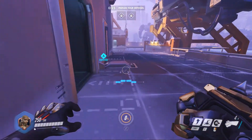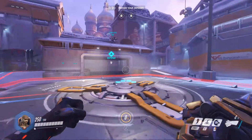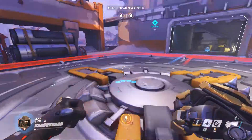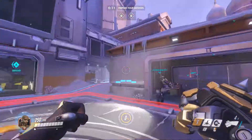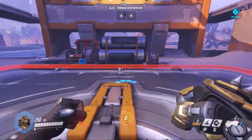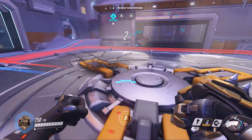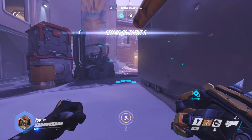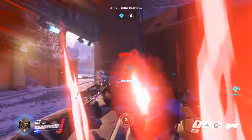We're on defense. His left shift ability is an uppercut where it launches you into the air and hits whoever you're punching into the air as well. His E ability is an electric arc wave type thing where you can electrocute and bring enemies towards you.